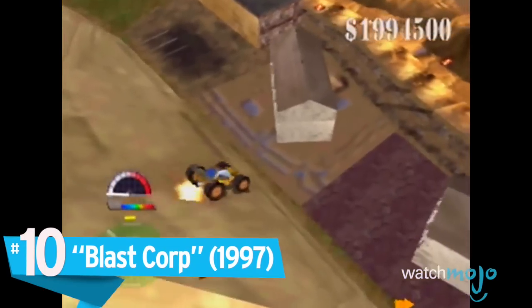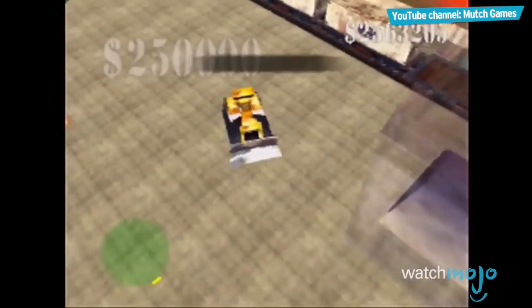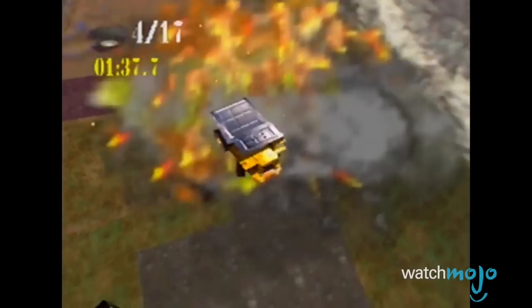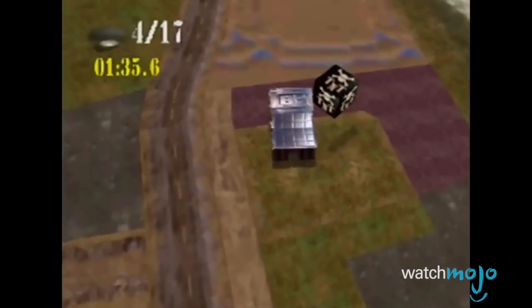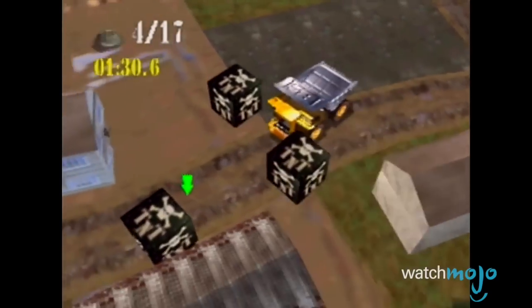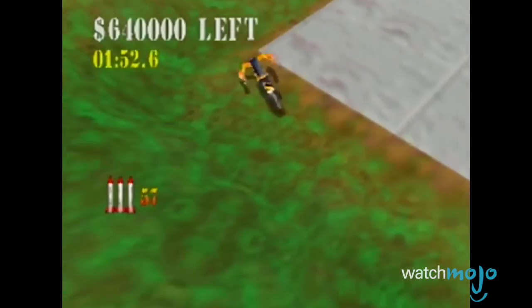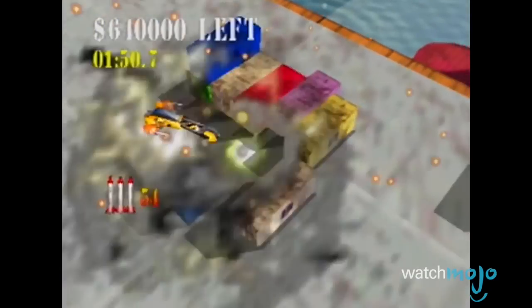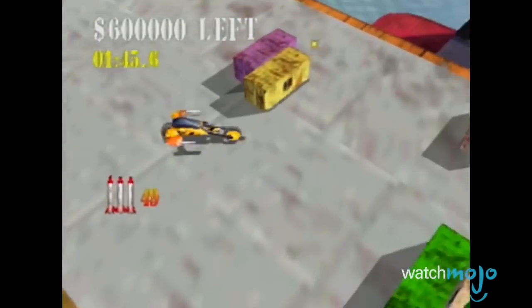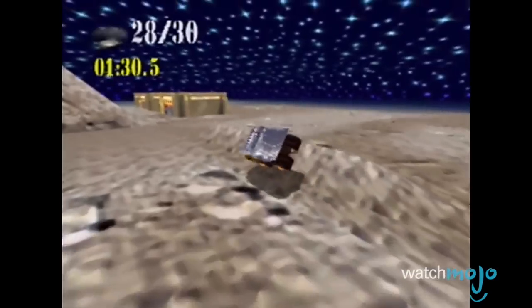Number 10: Blast Corps. Nothing speaks to the heart more than causing widespread destruction with giant vehicles, all for a good cause. As a nuclear arms carrier passes through 57 levels all over the globe, it's down to you to destroy various buildings and bridge gaps to ensure that the carrier passes through without an obstacle. While part of its charm does stem from its simplicity, the textures of the vehicles and overall layout can't exactly be considered appealing — almost mucky in appearance. Even though it was one of the earlier N64 releases, there are launch titles like Shadows of the Empire that fared way better than what we have here.